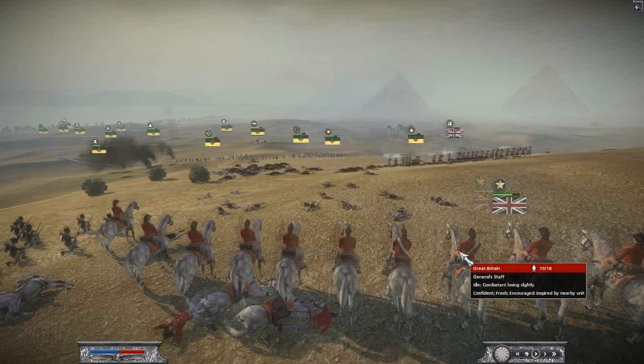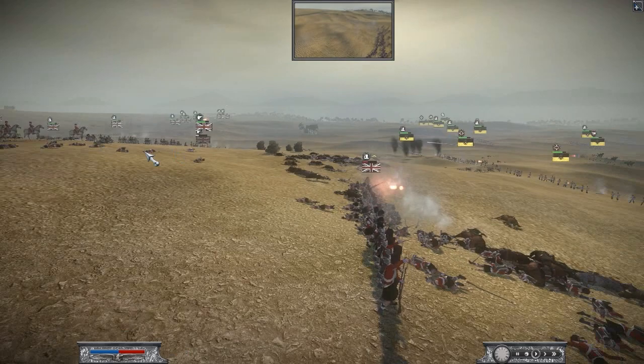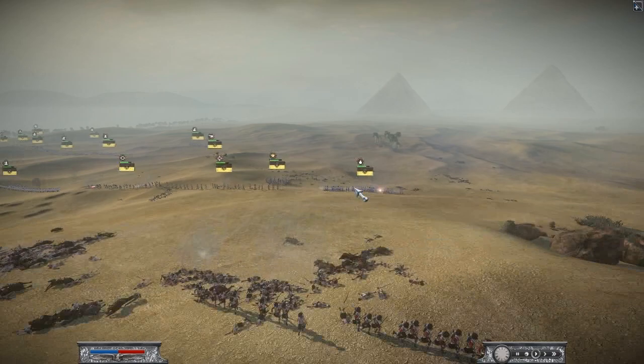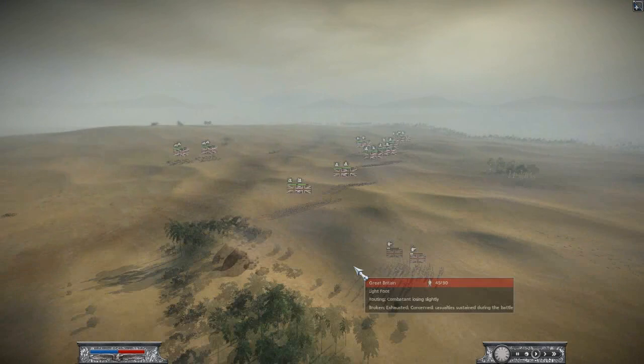I've pulled my general up here — a risky decision, some of you would say, because you don't want him shot. The Black Watch and Coldstream Guards have already been basically annihilated, so I've brought the general up to try and buffer the 47th. They've fallen back but they took out quite a lot of Hungarian soldiers plus the Jäger units, though they didn't manage to take out the cannons, which was the main point of their advance even if I had to sacrifice them.